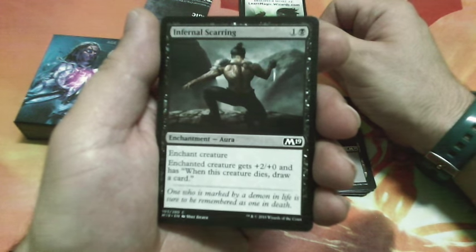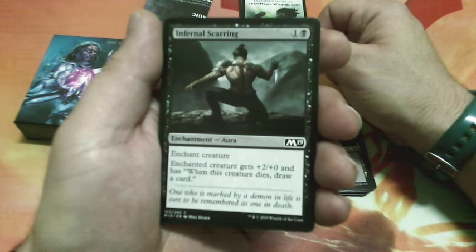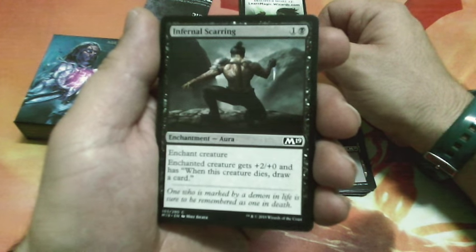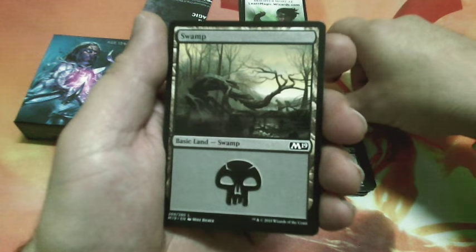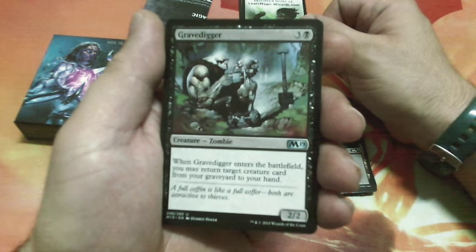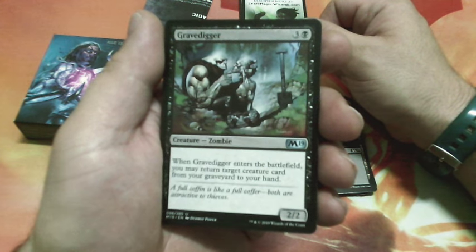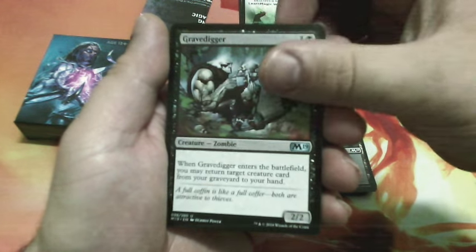Infernal Scarring, two drops, enchant creature — enchanted creature gets plus two plus zero and has: when this creature dies, draw a card. Swamp. Gravedigger, four drops — when Gravedigger enters the battlefield, you may return target creature card from your graveyard to your hand. It is a 2/2.